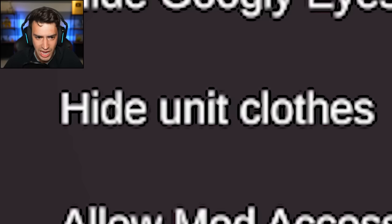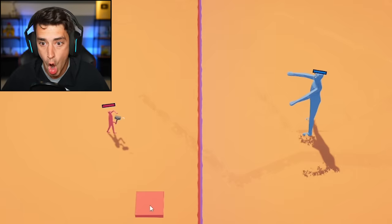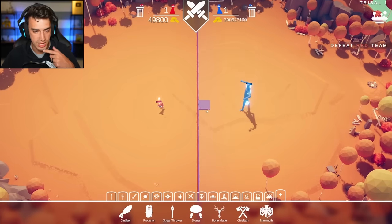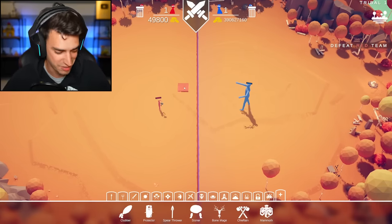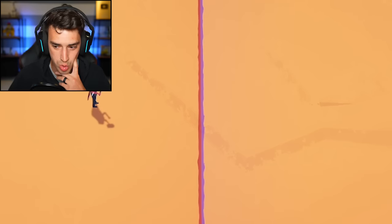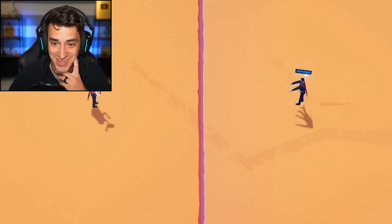Is there a way to get rid of his gear? Hide unit clothes — guys, that's what Thanos looks like apparently. I'm sorry, I would like to apologize. Thor is extremely strong, we gotta put the clothes back on. I thought Thanos would beat Thor honestly.